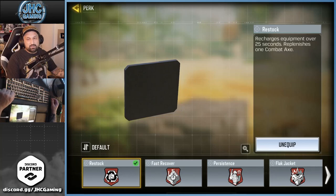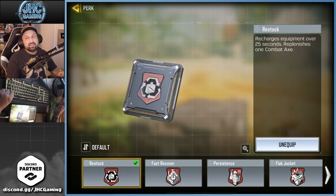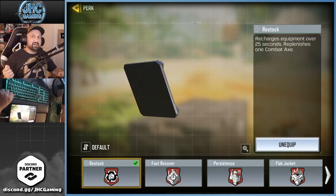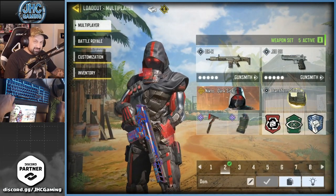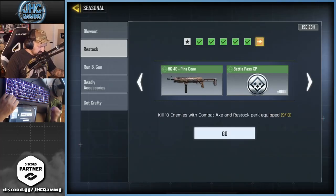What the restock perk does is recharge your equipment over 25 seconds, but it will also replenish another combat axe. So not only will you get your axe back if you lost it, but if you didn't use it you'll get a second one on top — so you can stack combat axes. Here's the seasonal event for restock.